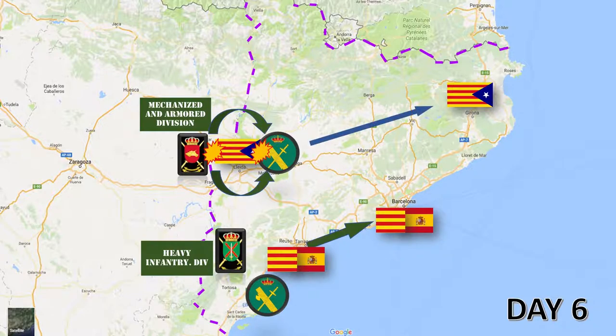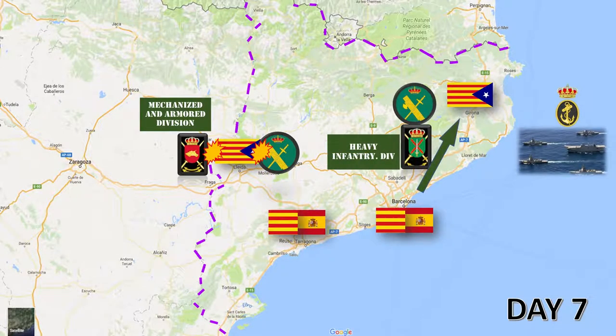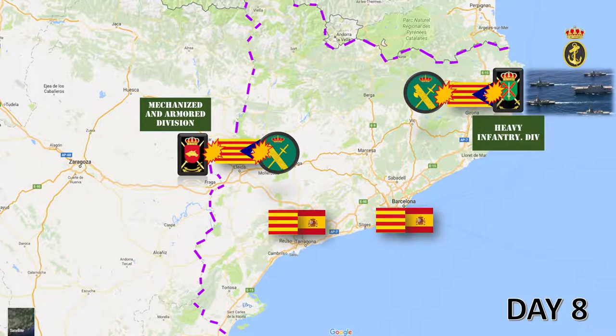Meanwhile, the infantry division would stay between Tarragona and Barcelona, helping the civil guard with the remaining pockets of resistance. At the end of the sixth day, we would see independentist units outside Lleida's battlefield moving back towards Girona. On the seventh day, the armored division would try to assault Lleida with a large-scale offensive, while the infantry division and the civil guard would march towards Girona, the last stronghold of the independentists. At this point in the conflict, the Spanish Royal Navy would appear, deploying a force of 5,000 marines to the north of Girona, blocking the frontier with France.